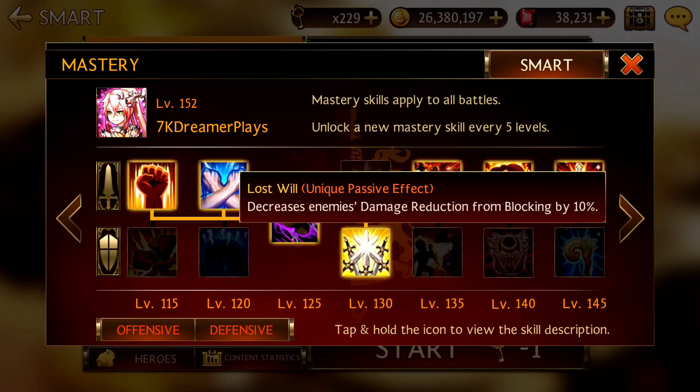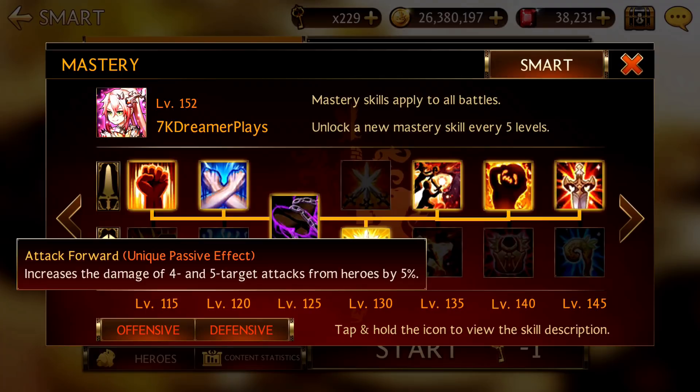Flip 1-2-0 up so they do more damage. For 1-3-0, flip it down because we are using Teo in this video.